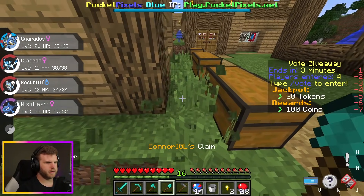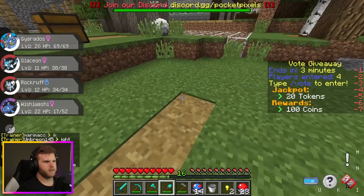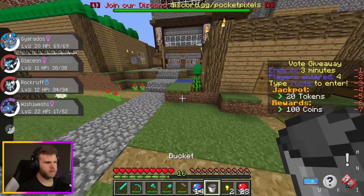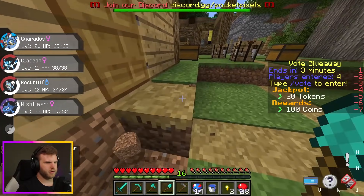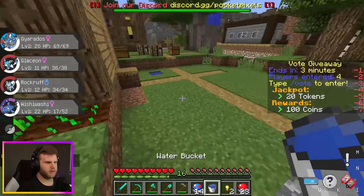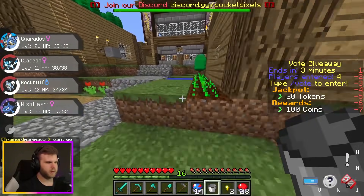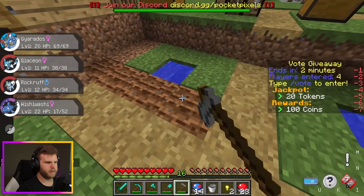There we go — infinite water source, perfect. My claim ends right here. I need a hoe, then I'll set the path for getting in and out of here. Now I'm going to start putting water down and getting my farm going. Some water here, another block away — there we go, we're making a farm! I have one through nine seeds.